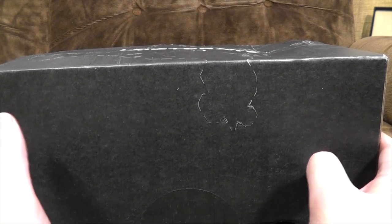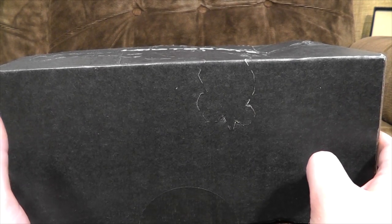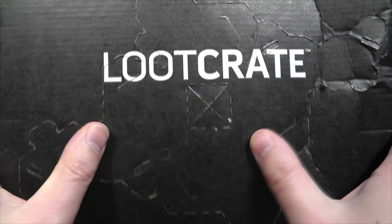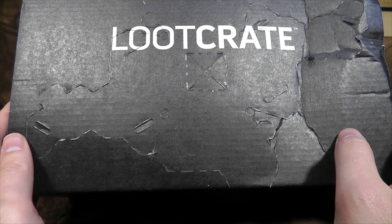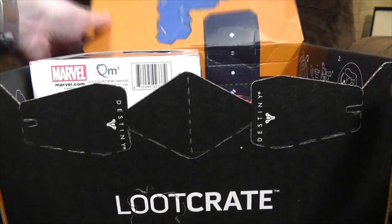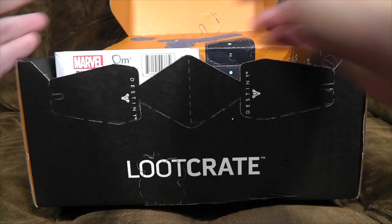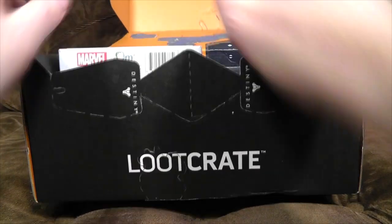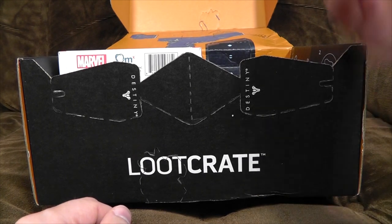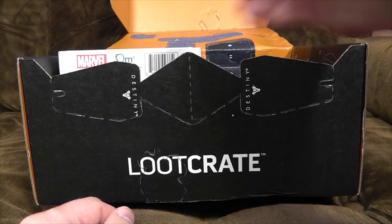Right, what's in Loot Crate this month? This month's theme is... a thing. I'm guessing weird cuts on the top of the box. I don't know what you can form this out into later — a life-size model of Diogenes or something? Let's have a look what's inside. I quite like trying to guess what the theme is. We're starting off with — oh, it's Destiny. I don't know why I said 'ah', as if I'd have known it would be Destiny just from cuts in the box.